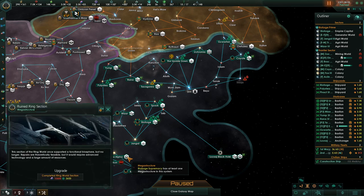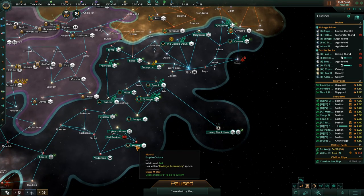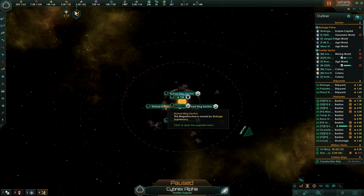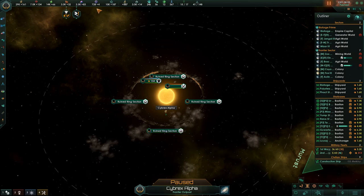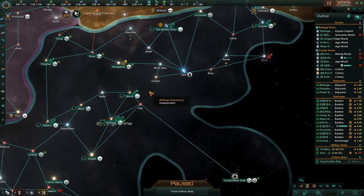There's a mega structure here at Cybrex Alpha — a ruined ring section. If we upgrade all this, wow, it will cost a lot of alloys, far more than we have right now. That's a late-game thing.